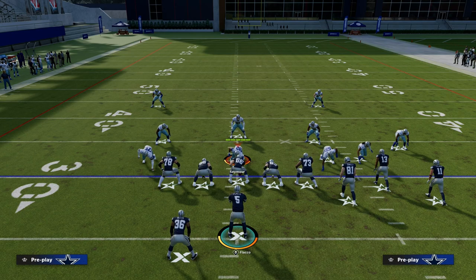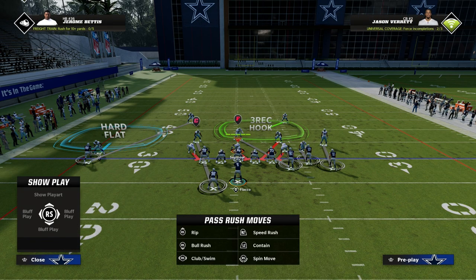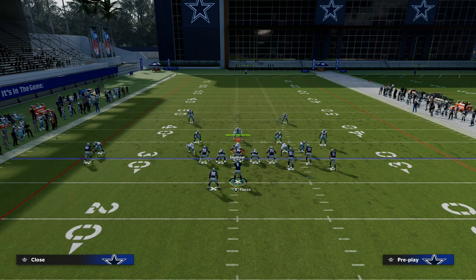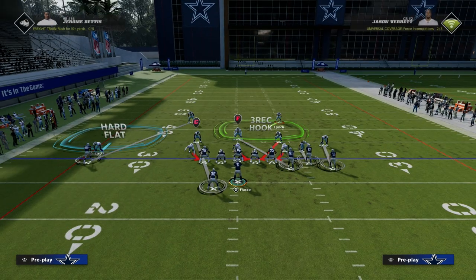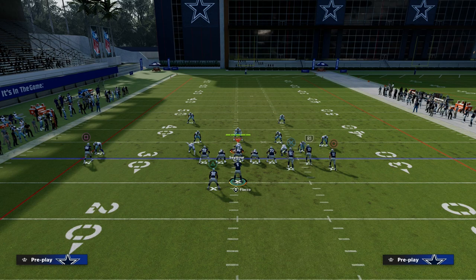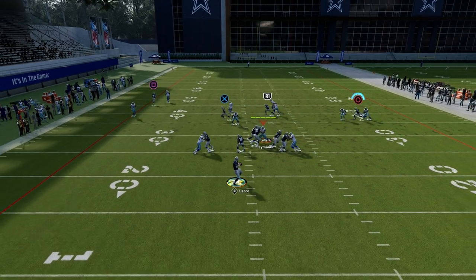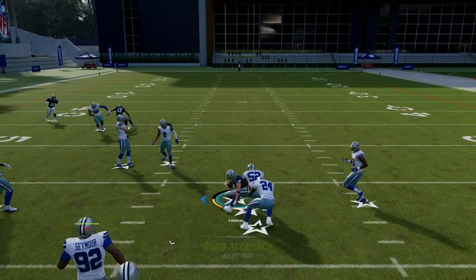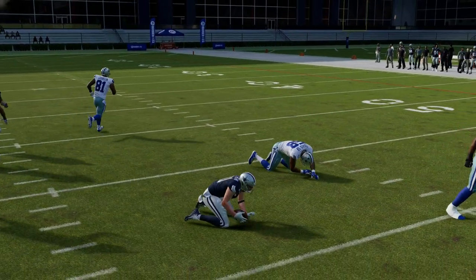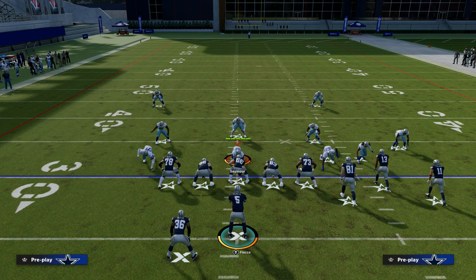We're able to attack man coverage in a couple of different ways that forces them to get safety help over the top. If they choose to use the crosser, you can throw that slant in that little access point right there and really start to attack man coverage. It's a great play to open a game with, a great play to use when you don't know what to call. This play is literally always open.